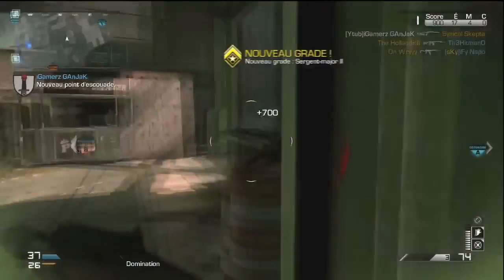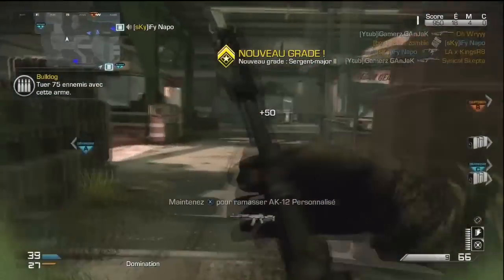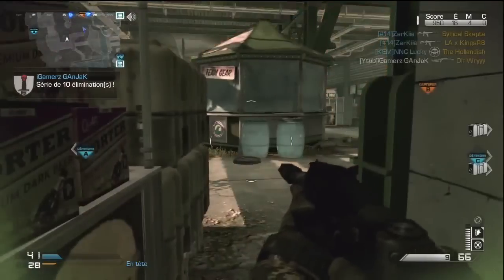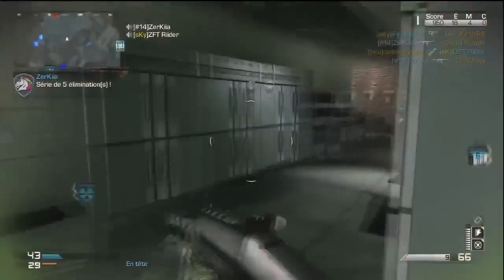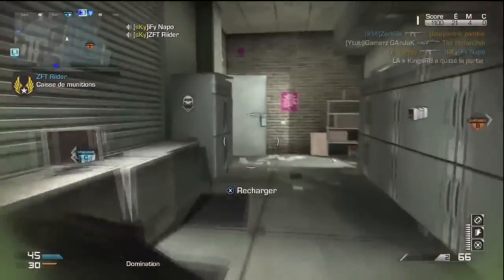Je vais commencer à vous parler de mon sujet de commentaire : la diversité des armes sur Call of Duty Ghosts. Les armes qu'on retrouve le plus, c'est la K-12, la Remington, la M-TAR, le L-111 et l'USR. C'est ces 5 armes-là qu'on voit tout le temps, et franchement à force, ça commence à gaver. Tout le temps les mêmes armes, il n'y a aucune diversité.